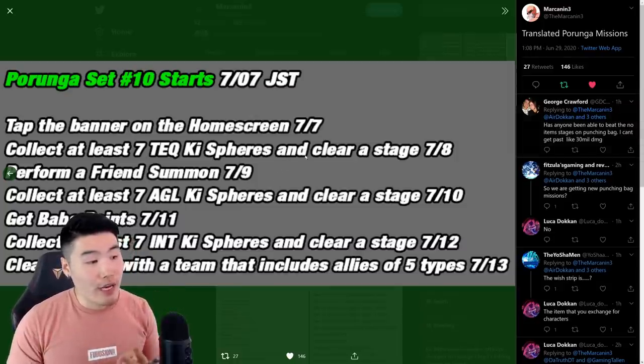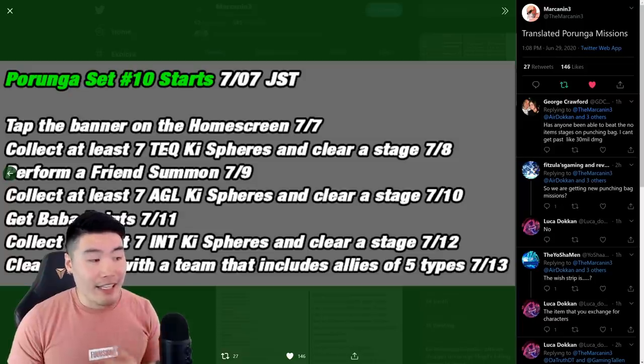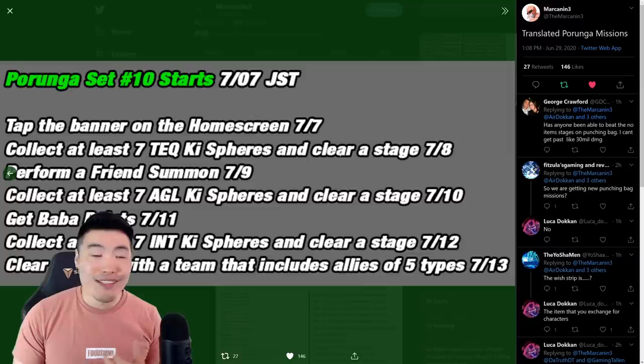For the second Dragon Ball on July 8th, you have to collect at least seven TEQ key spheres and clear a stage. Same thing as the previous ones — bring orb changers or orb changing items for TEQ and you'll be good to go.